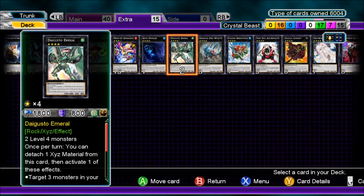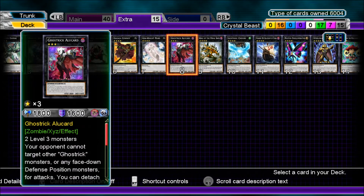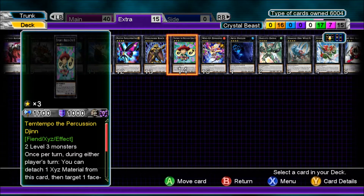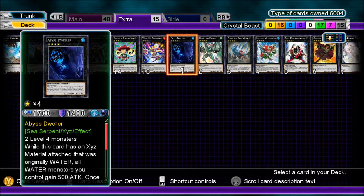The extra deck is: Abyss Dweller, Diguster Emerald, Diamond Direwolf, Evilswarm Exciton Knight, Fairy King Albverdich, Gagaga Cowboy, Gem Knight Pearl, Ghost Reaper card, King of the Feral Imps, Lightning Chidori, Number 50 Black Ship of Corn, Photon Papilloperative, Steelswarm Roach, Temtempo the Percussion Djinn, and Wind-Up Zenmaines. Basically lots of rank four stuff and a couple of rank threes.